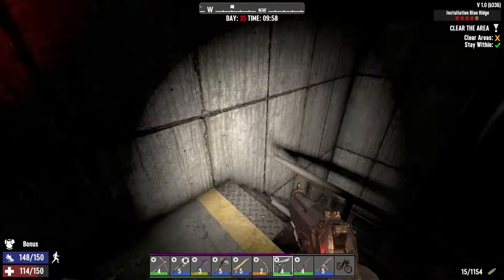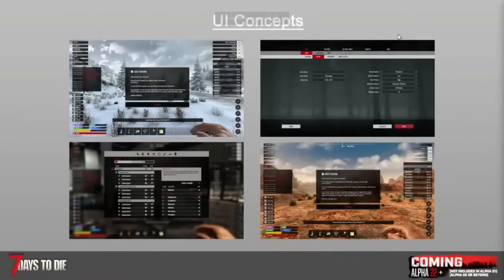Next we've got the UI and main menu overhaul. We actually got to see some concepts of the new UI from back in the Alpha 21 developer stream, and all I can say is it looks really fresh. Obviously we won't know exactly what the UI will look like until it's fully finished, so there's not really that much more to say here.